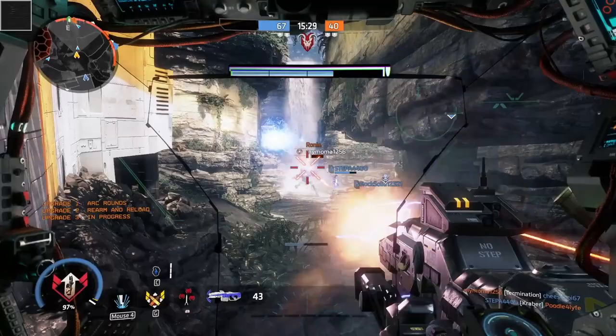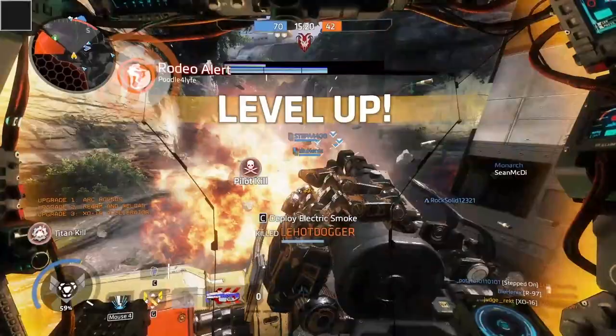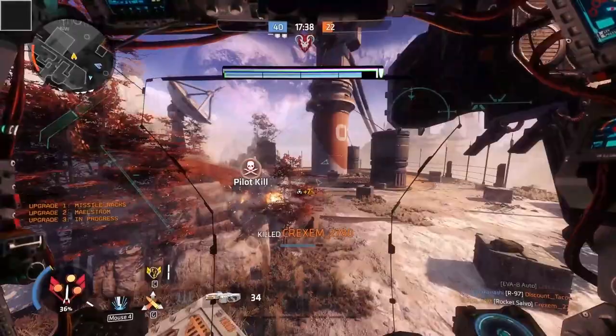For builds, we have the tryhard build including Arc Rounds, Rearm and Reload, and Accelerator. You hold down forward and fire and will kill anything in your path, melting through enemy titans' health bars like a hot knife through butter. If you want to play a bit more like Tone and use indirect fire to damage enemies around cover, go for Missile Rounds, Maelstrom, and Multi-Target Missile System. It's a very fun build to play, but not as effective as the tryhard build.